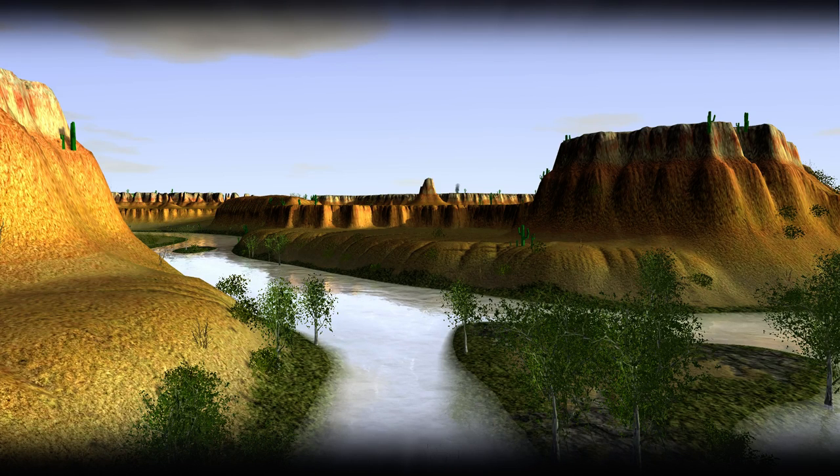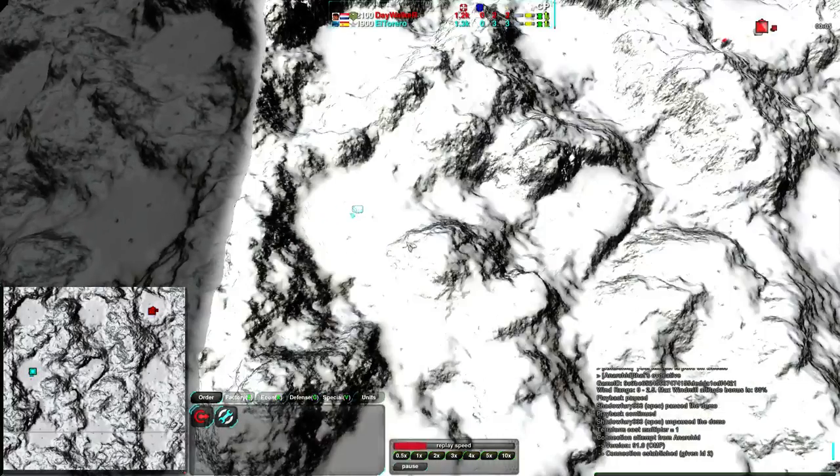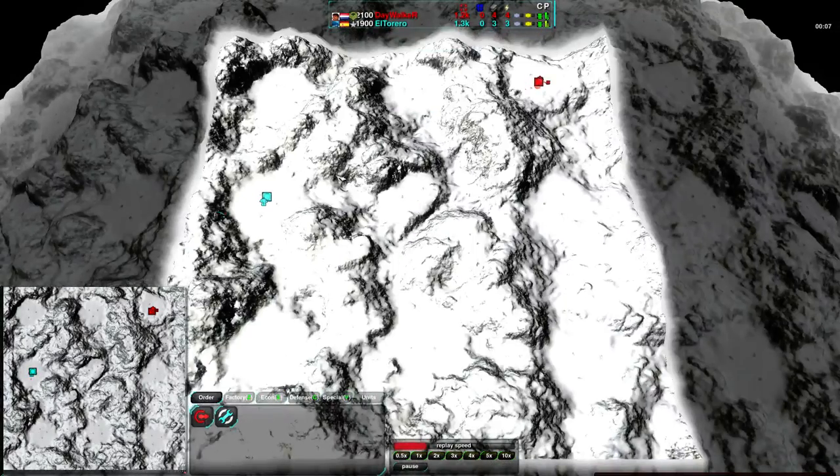Welcome back, 0k fans! This is another exhibition match. I'm ShadowFear33 with a match between Daywalker and El Torero on Melt. This is a map that has not been seen a whole lot recently - I don't think I've ever cast it either. It's a really cool map, though, actually. It's got a nice little terrain set up. Everything starts out in... It's also really, really bright.